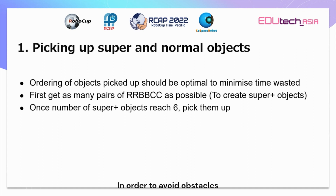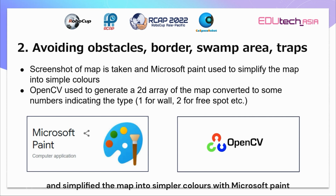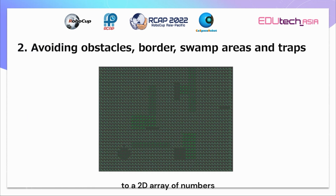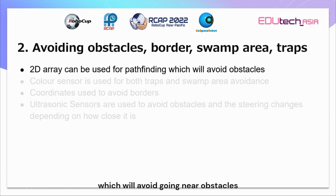In order to avoid obstacles and aid pathfinding and navigation, we took a screenshot of the map and simplified it into simpler colors with Microsoft Paint — such as red for walls, yellow for traps, and white for free spots. We then used OpenCV to make a 2D array of numbers for each different color, such as 1 for wall and 2 for free spot. You can see how the map is converted to a 2D array of numbers. This 2D array can be used for pathfinding which will avoid going near obstacles.